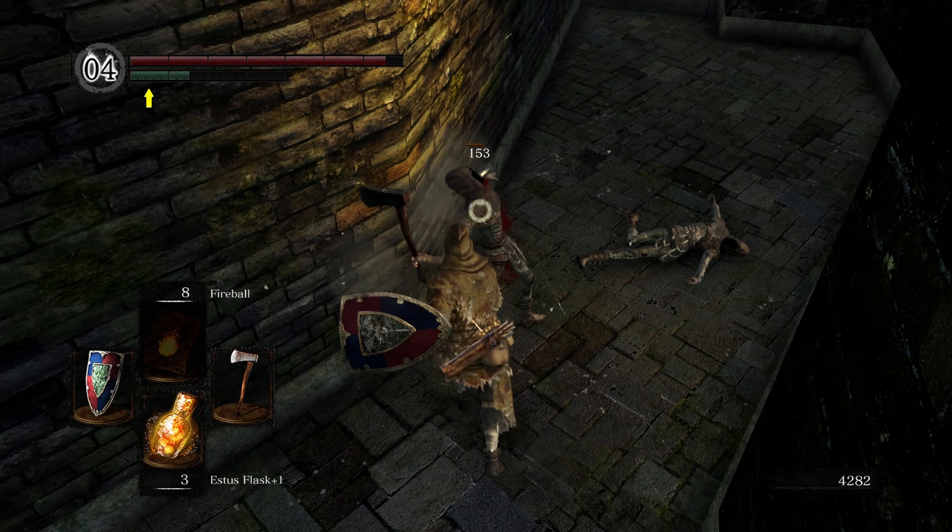Take this guy out too. You're gonna want to head upstairs right here, up this long walkway, take the archer out. Got a little stuck on the ground there. Head all the way up here — there's someone here we're gonna meet.